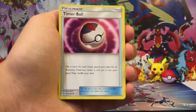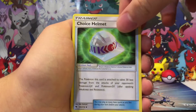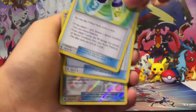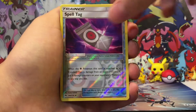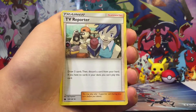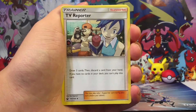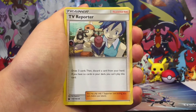I also have Nest Ball, Timer Ball, Adventure Bag, Choice Helmet, Mixed Herbs — which I used to heal my Giratina from a special condition, and I have two of those. Spell Tag, probably on Giratina. Tate and Liza is a very good supporter card. And TV Reporter — draw three cards and discard a card from your hand. This is actually pretty good because if you have Giratina in hand, you can discard it to activate Giratina's Distortion Door ability.